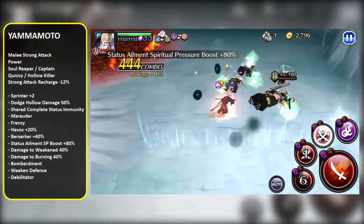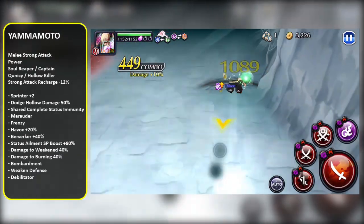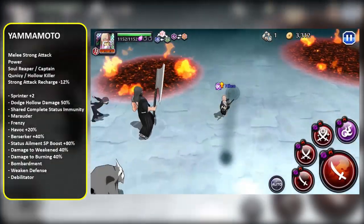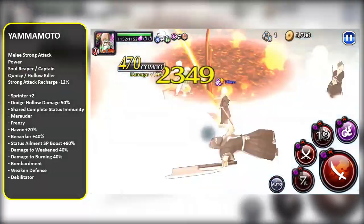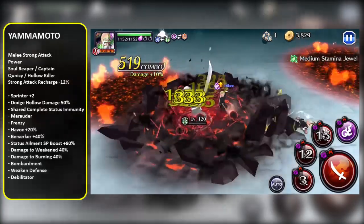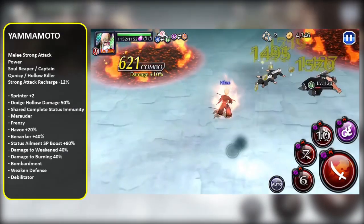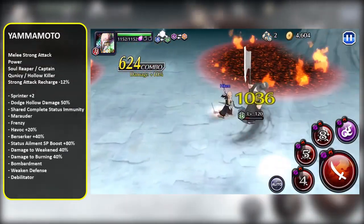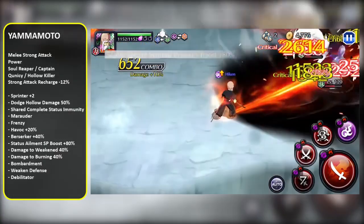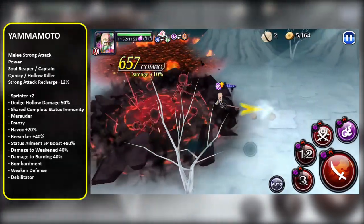Great DPS output on his Strong Attacks. The Strong Attack 2 homing Vortex is the best Strong Attack in the game. He's also got Marauder, which means he's gonna be able to hit guarding enemies and melee immune enemies — so that's great. And he's also gonna have a ridiculous Nuke, because his Nuke's got Bombardment and Weakened Defense built in. On top of that, you're doing Weakening. He's obviously gonna be top tier — he's got great Strong Attacks and he's a monster Nuker. He's also got some Utility because he's got Shared Status Immunity for your whole team.